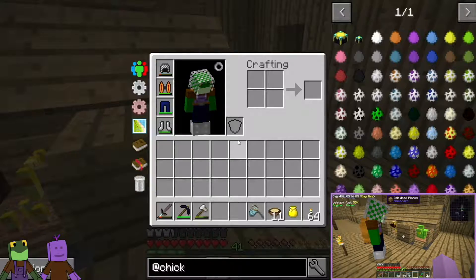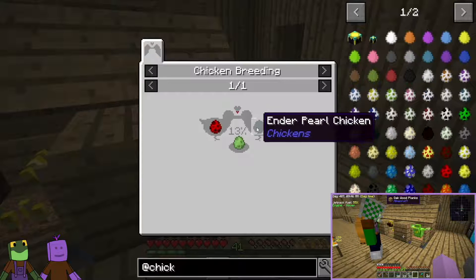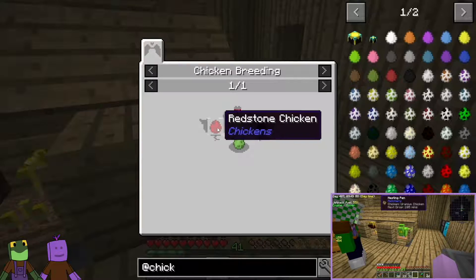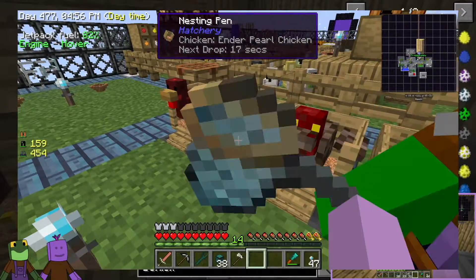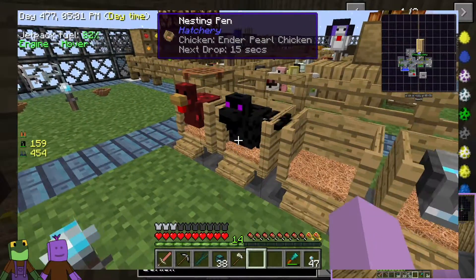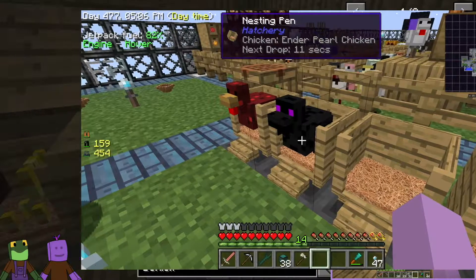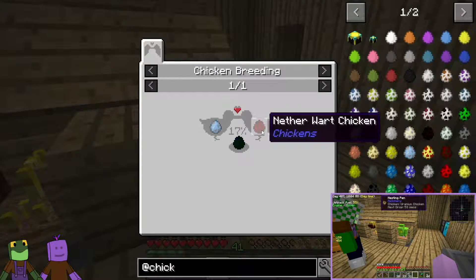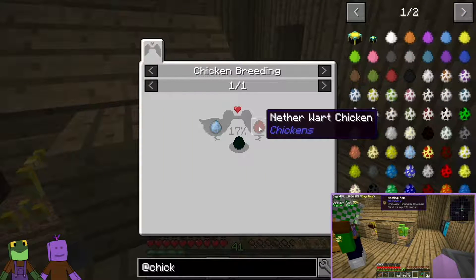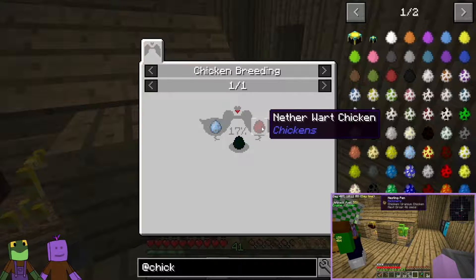Let's do E and search for chicken to pull up all the chickens. The uranium chicken — if I left click on it, it tells me I'm going to need an enderpearl chicken and a redstone chicken. I already have the redstone chicken, but I did not have the enderpearl chicken. So I have to make an enderpearl chicken — to do that I need a diamond chicken and a nether wart chicken. I already have a diamond chicken, but I don't have a nether wart chicken.